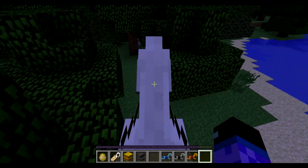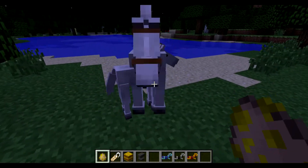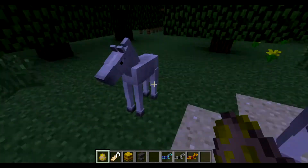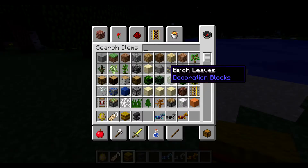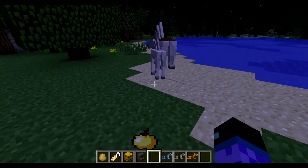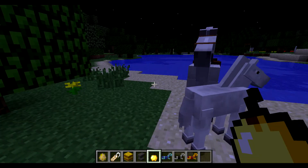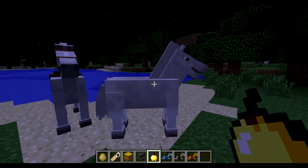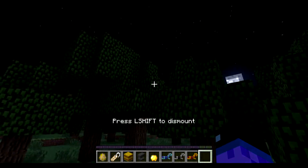Now let's spawn a baby horse. There it is — a little horse without a name. If I feed it some food like a golden apple, I can feed it and it will actually grow bigger. After about 20 minutes it will grow up to a full adult, but you can use food to speed up the process. As you can see, this baby horse has now grown up.